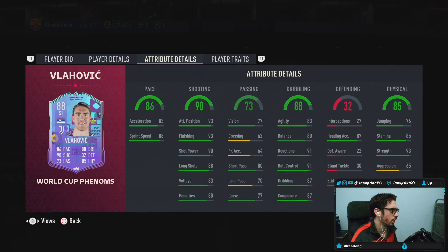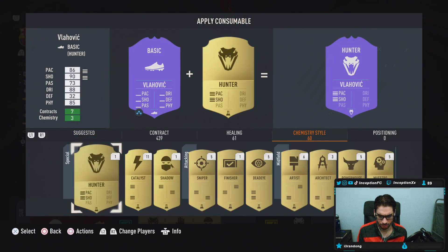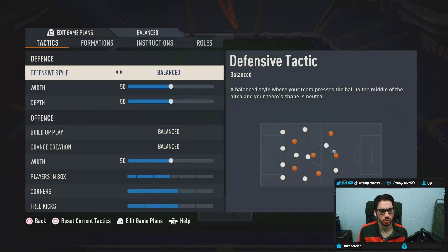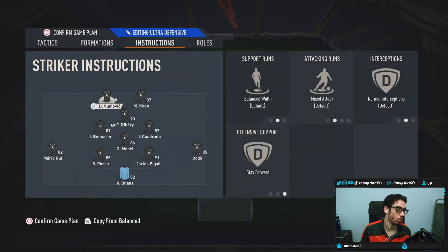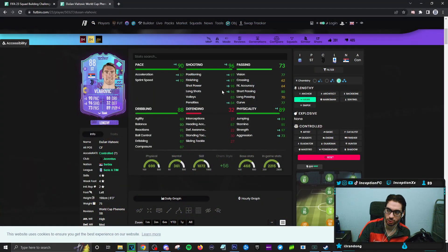Let me go ahead and unlock the card and show you guys how we line him up in game. We put a quick little team together — a nice little cheeky Serie A team. We're going to be trying out a 4-1-2-2, playing him in the left striker position on the stay forward instruction. I'm going to give him a Hawk, because I like the boost on hawk — you get a nice little pace boost, shooting is perfect, a little bit of physical stats, and it boosts the dribbling.